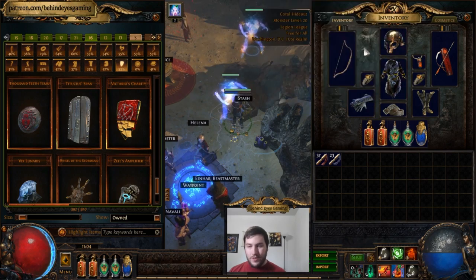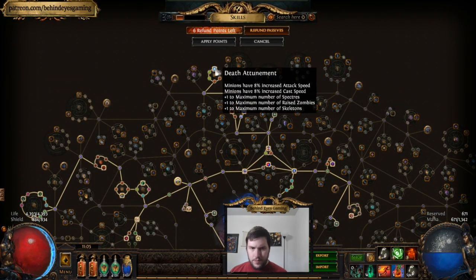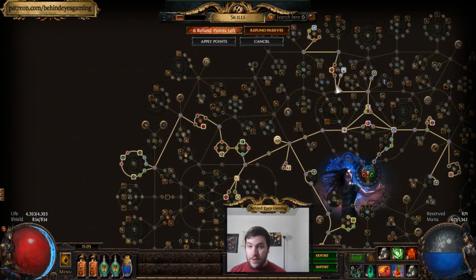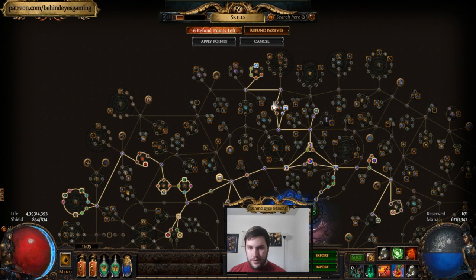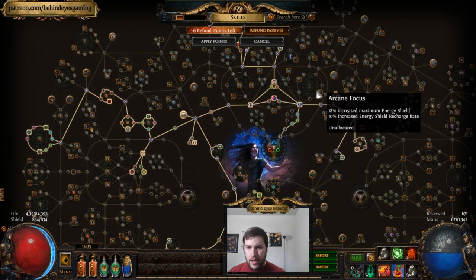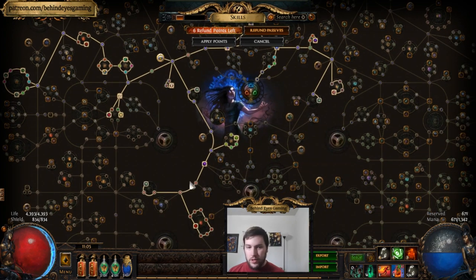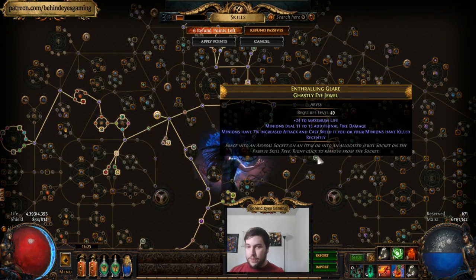For the skill tree, we don't know exactly what the new tree is going to look like, but it's going to be getting all the minion nodes and then either all the life nodes or all the energy shield nodes. If you're not going life, you wouldn't path through the life nodes — instead you'd go around through the minion nodes and path up through Deep Thoughts, picking up Unnatural Calm, Arcane Focus, and Ground Foresight rather than the life wheel.